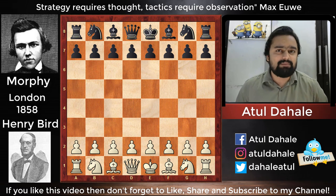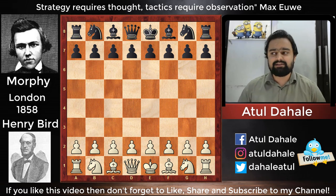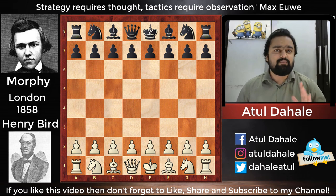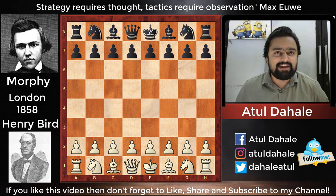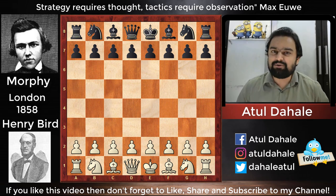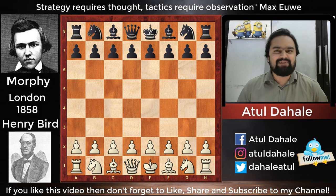Morphy gathered his courage and played against all the great players of that era, winning great games. Today's game is from one of the matches he played against Henry Bird. Against Henry Bird he played 12 games, winning 10, with one draw and one loss.